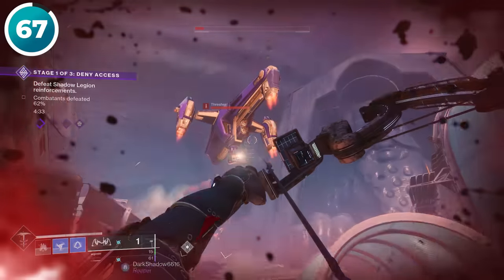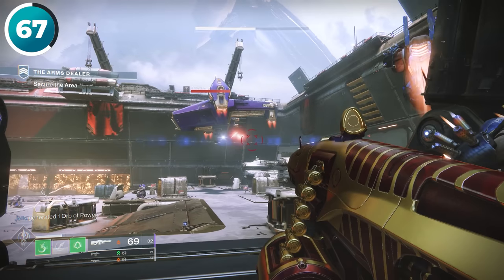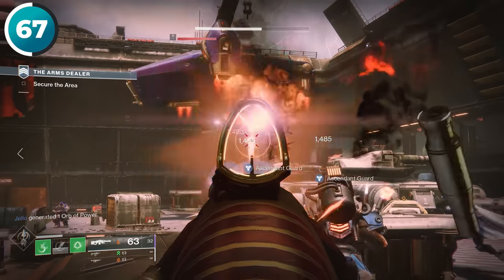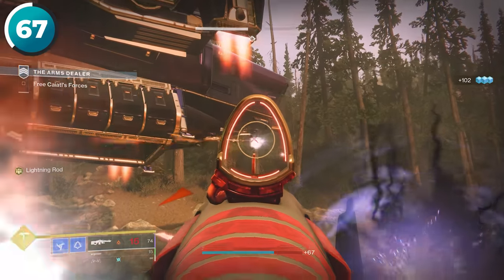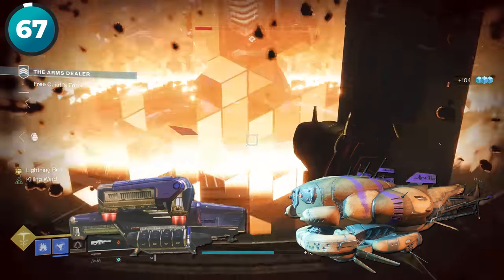If you find yourself dying a lot to ships like Threshers or Dropships, chances are you're doing something wrong. You can easily counter most ships by shooting their missiles out of the air, and you can also completely destroy the weapons on both Cabal and Fallen Dropships by simply doing enough damage to them.